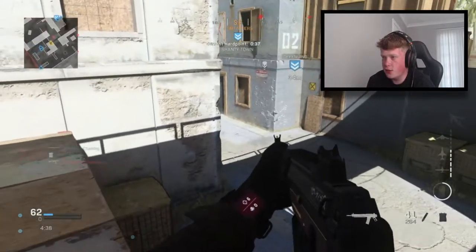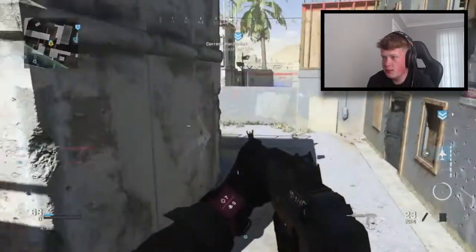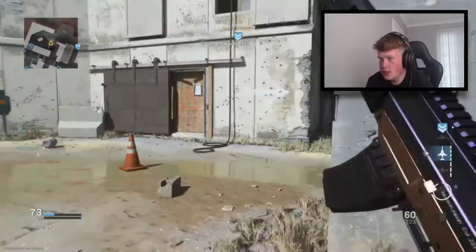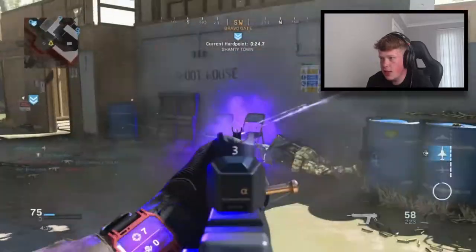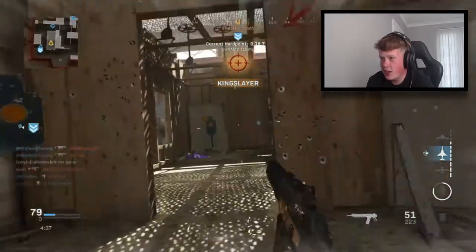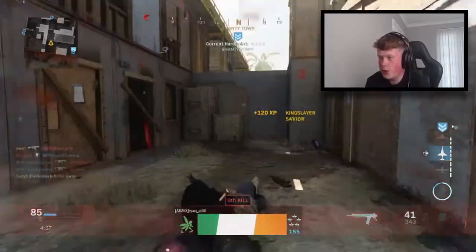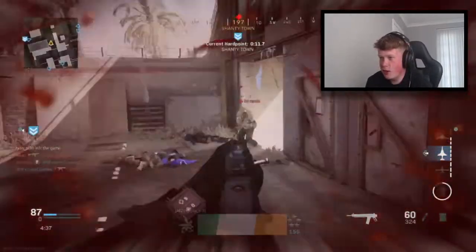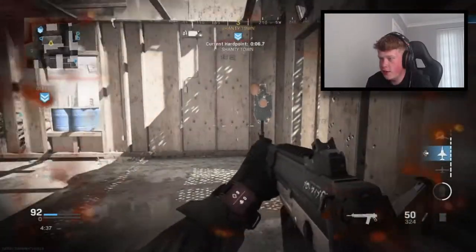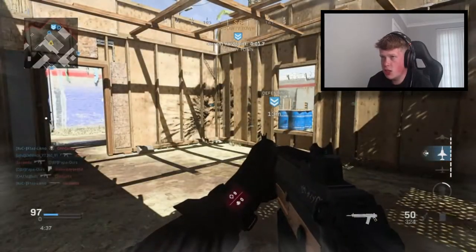How did I not kill that kid? That's awful. I'm one away from a VTOL — that's why I've been playing so cautiously. I want to push this kid. A teammate just saved my life with an RPG — thank you so much. I've got no stim, which I hate. Two kills off the advanced UAV — will we choke it today? We always choke them over here on the channel.